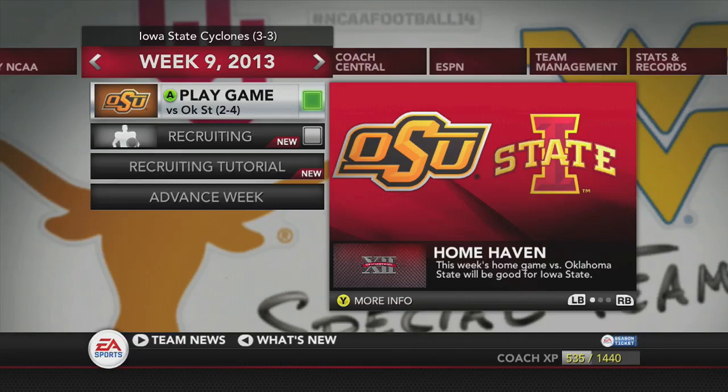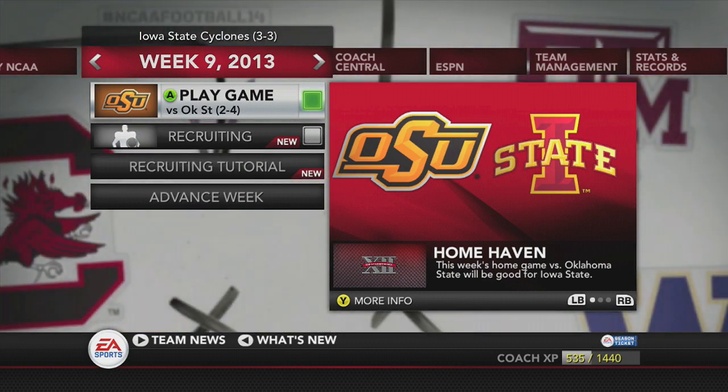Hello and welcome to Sports Gaming Universe channel here on YouTube and welcome back to the Iowa State Cyclone Dynasty. Here in NCAA 14, it is week 9. We are 3-3 and we are hosting the 2-4 Oklahoma State Cowboys. Let's go!